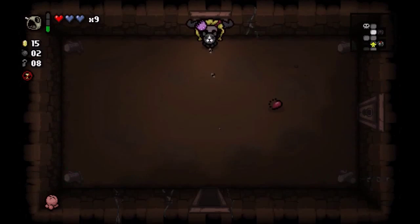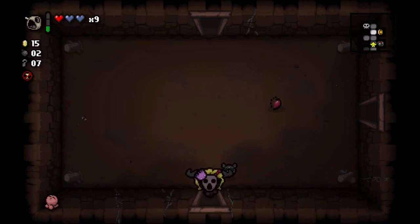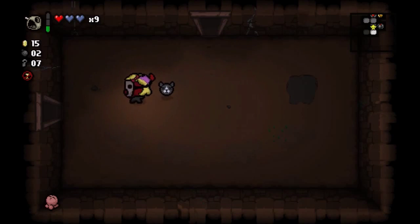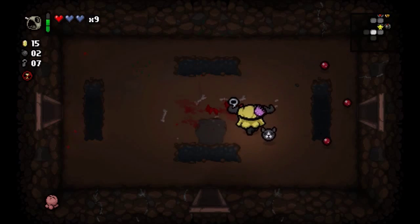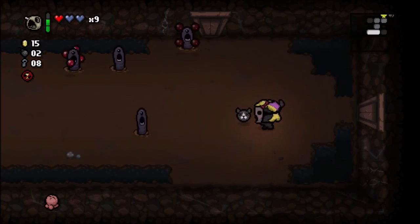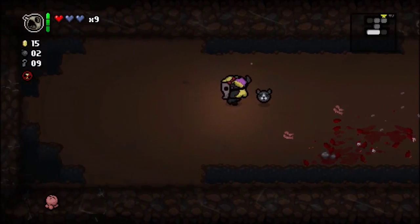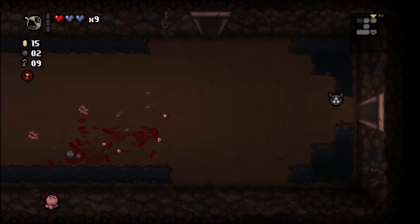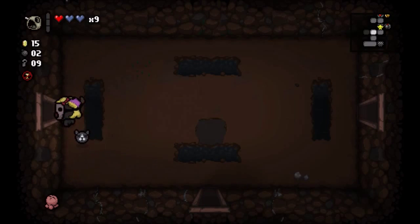I'm just going to pick up this coin. We have 15 — what wonders can we get from here? Nothing that we care about. I don't want the reusable pill bottle thingy. We do need to find out where the secret room is. I am starting to feel like a tank because of the presence of Brimstone — it feels more tanky that way. It's like, here is my laser cannon firing. Admittedly, I don't know how tanks work, but I imagine it's something like that.